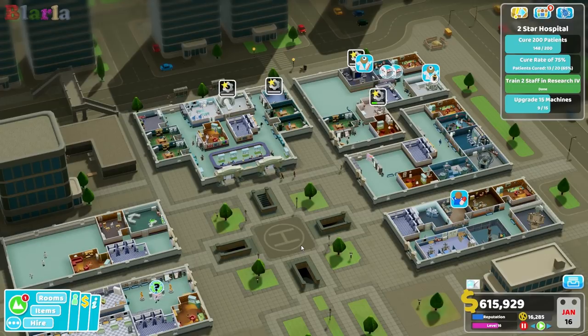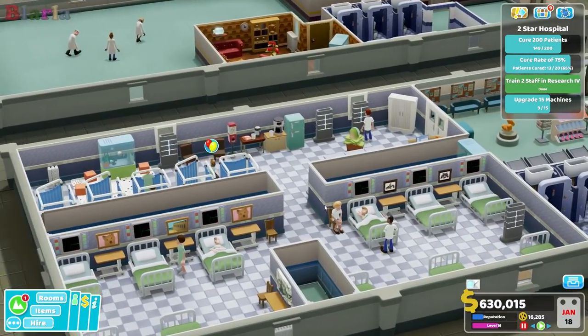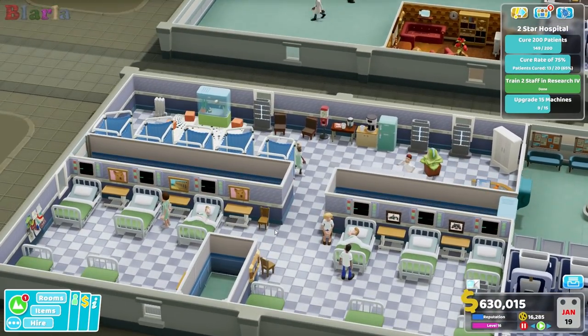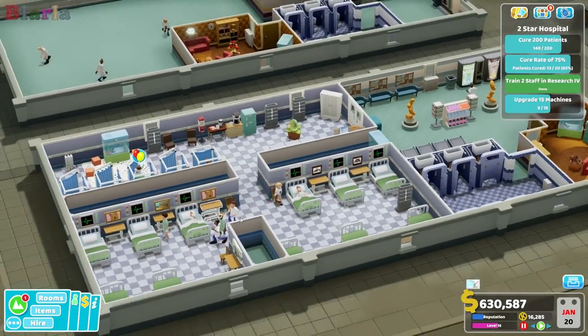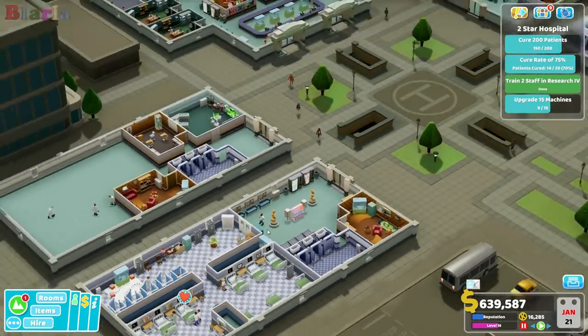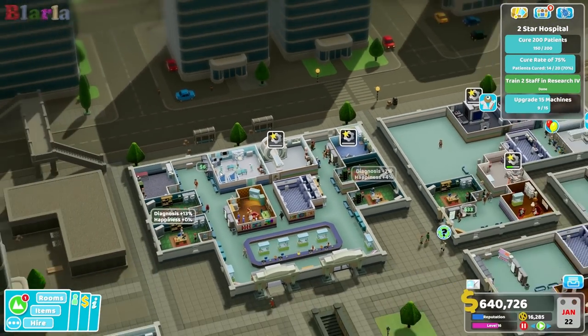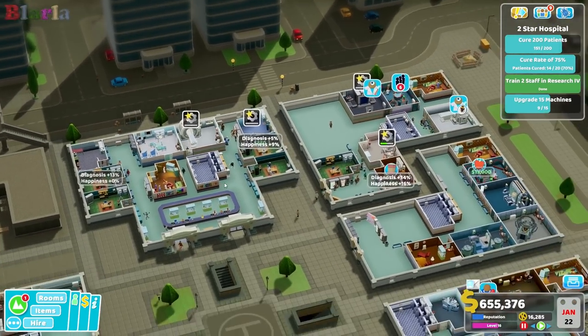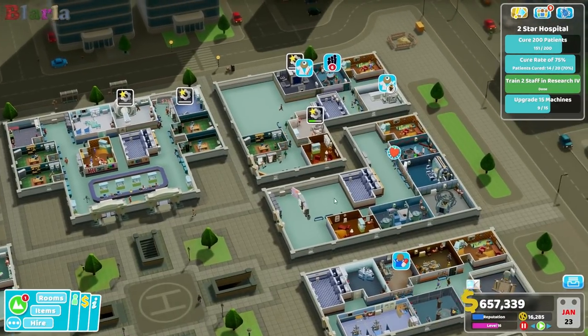Hello peeps and welcome back to Two Point Hospital, welcome back to Pelican Wharf where things are progressing quite nicely through the second star. I did do some fleshing out of the ward — put things and stuff in it so it's a little bit nicer. You can see here as well that we also moved surgery over to here and built a second mega scan, which is good.